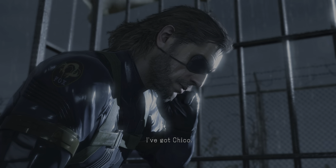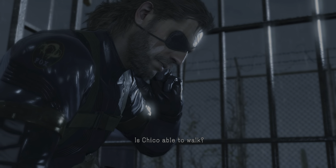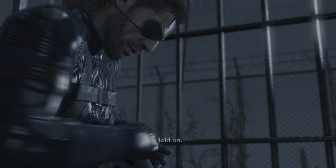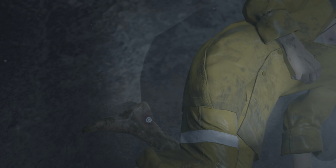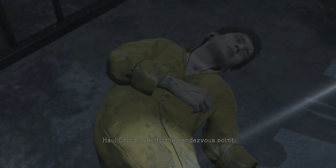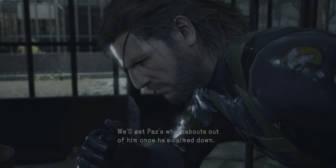I got Chico. And Paz? Not here. Are you sure? Pretty sure. Is Chico able to walk? Not gonna happen — you'll have to carry him out there. Okay, boss. Change your plans. Haul Chico over to the rendezvous point. We'll get Paz's whereabouts out of him once he's calmed down.